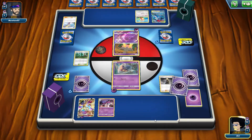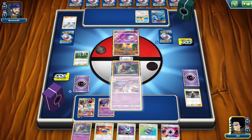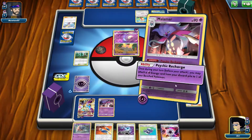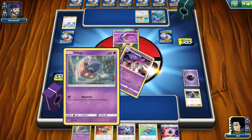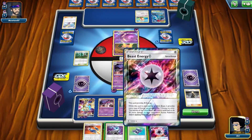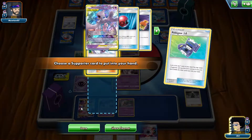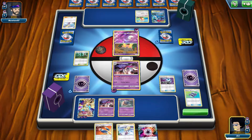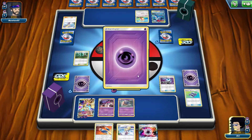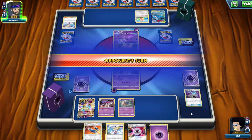Let's Cynthia first, let's see what we can pull. We got another Malamar. Let's go ahead and power up him some more — we do have a Beast Energy now. We got a Lillie, that's not bad. What I'm gonna do is actually get rid of that, pull a Psychic so we can Viridian it next turn. I think that's gonna be it.